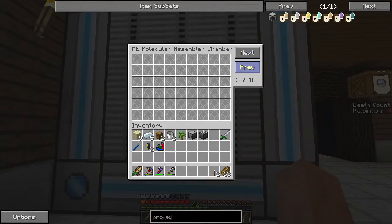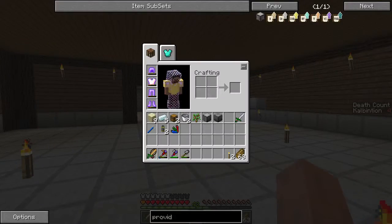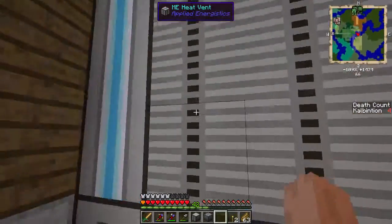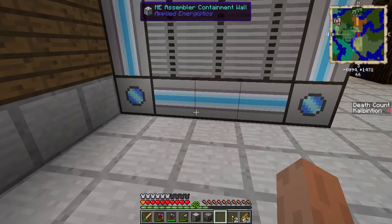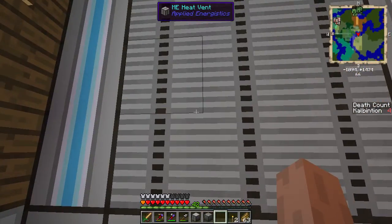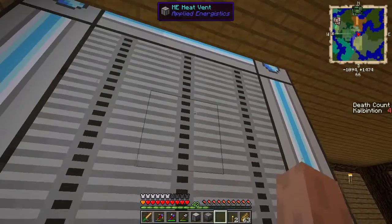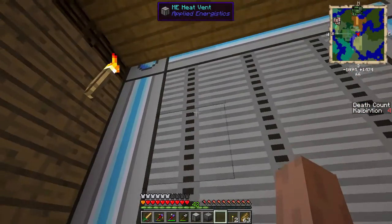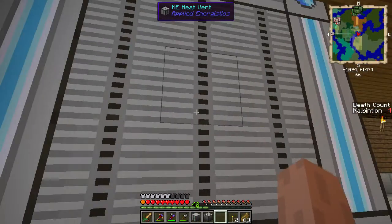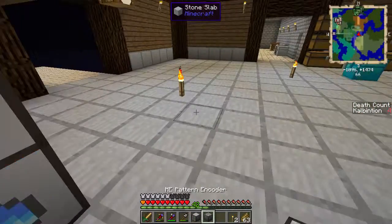We now have this. The crafting CPUs — each one allows me to craft an additional item per crafting cycle, which I think is one every three ticks, or 0.6 seconds. So I get 10, even though I put nine in there, because this whole structure acts like a crafting CPU as well. The CPUs make it like a dual core, quad core setup. The pattern providers add additional pages in here so we can have more and more recipes, so we don't have to manually craft it at all.